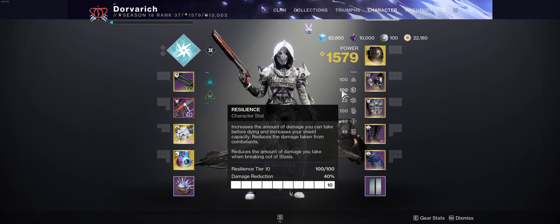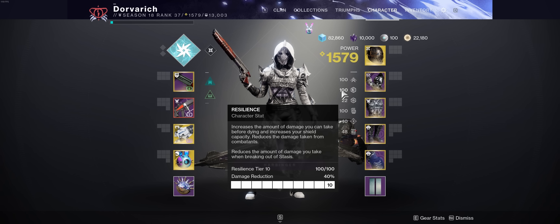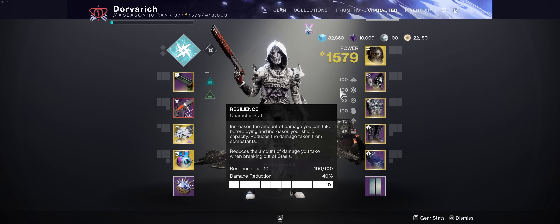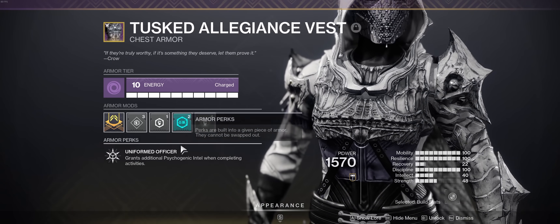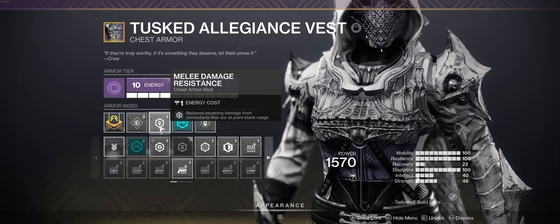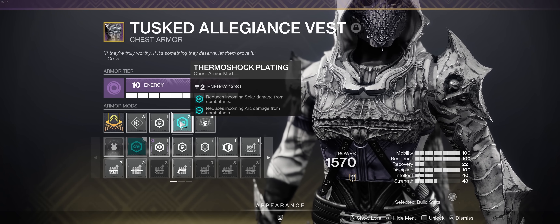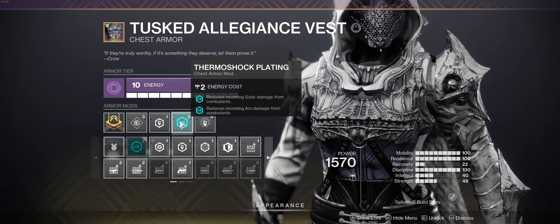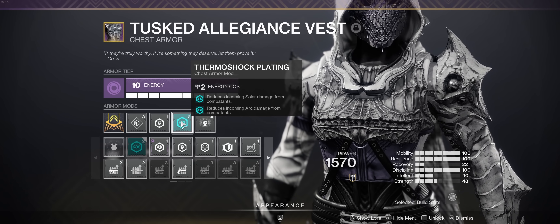For armor, stat-wise we're going for 100 resilience first. This build is more or less indifferent to cooldown stats since the melee and dodge will fully refund each other, but resilience is extremely important. The 40% damage reduction we get at 100 resilience is huge. Stack that with some damage resist mods on the chest piece and it will be difficult to die in any normal content. I generally use one melee resist mod because we're always up in something's face, and whatever elemental resist mod is relevant to the activity.